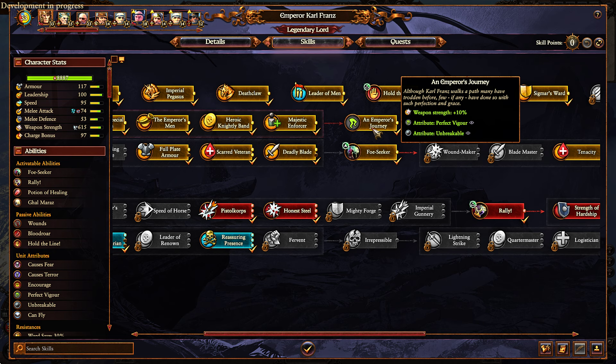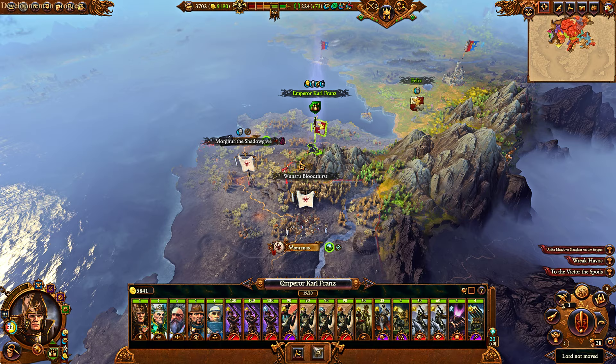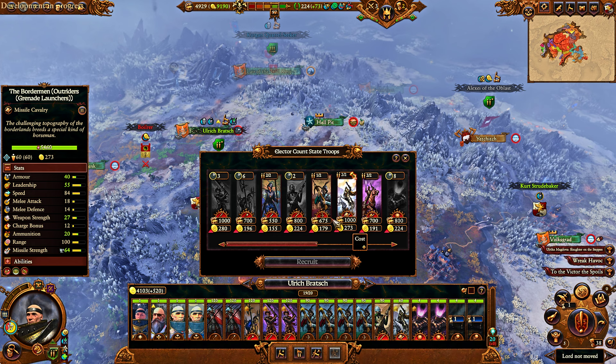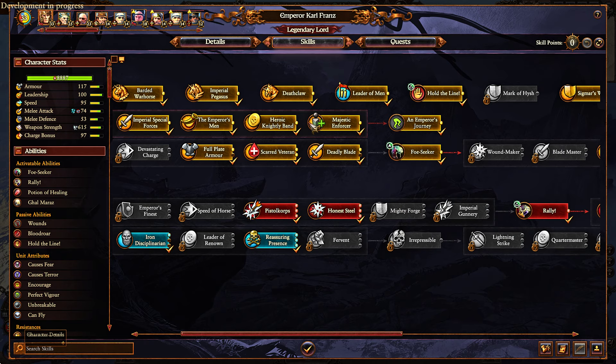He's also got Leader of Men — so Elector Count — what this does is increases the Elector Count state troop pool capacity. So when you're recruiting Elector Count state troopers, generally you have like one unit in this pool with a cooldown of roughly 10 turns. But with that particular skill line, you get up to two units in that particular pool.